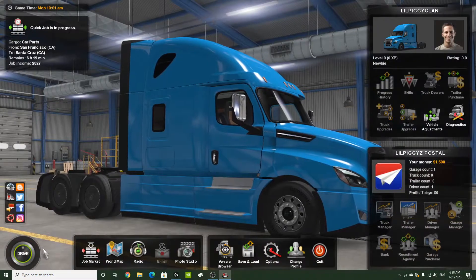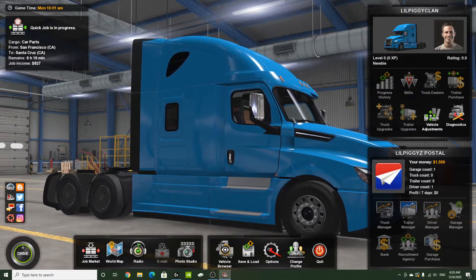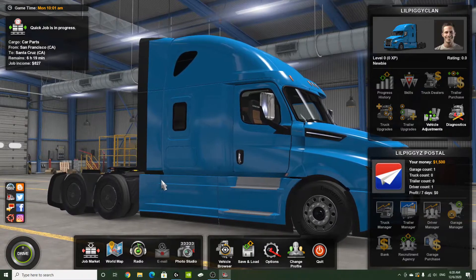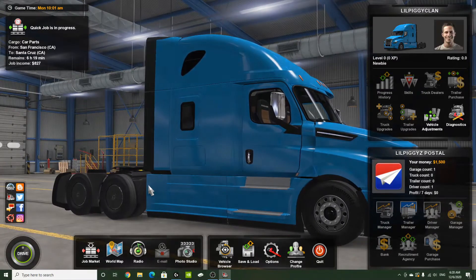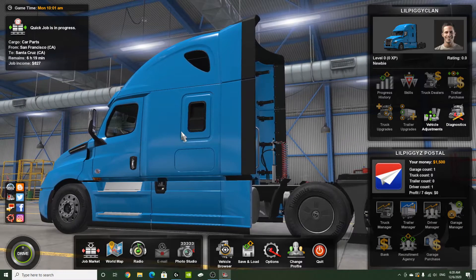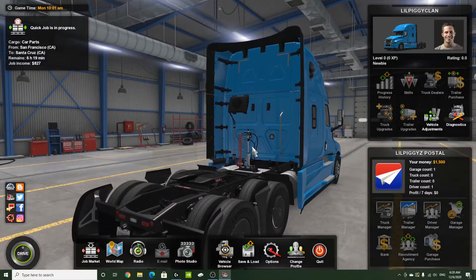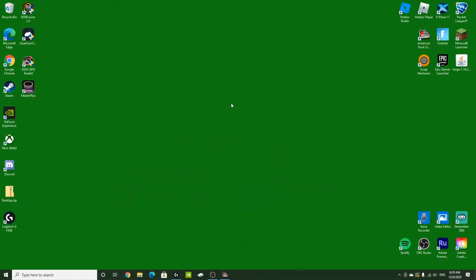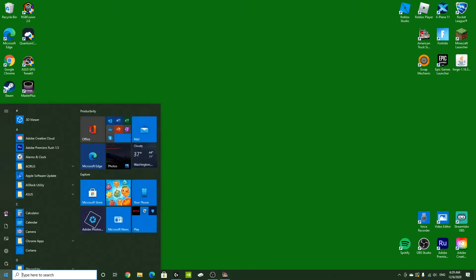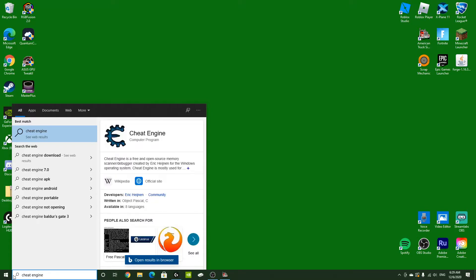If you're on Windows, don't hit Drive just yet. You need to do Windows Key + M — that minimizes whatever screen you're on. Go over to Windows and type in Cheat Engine.